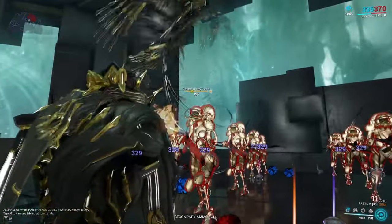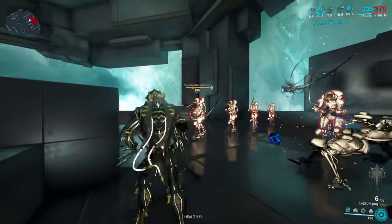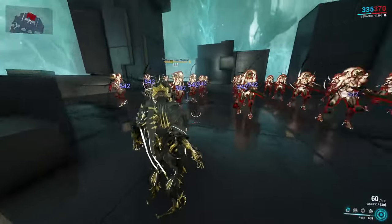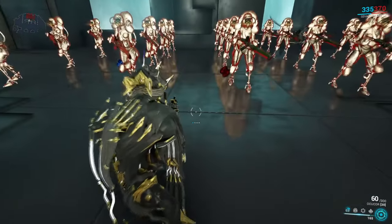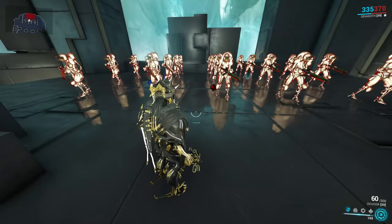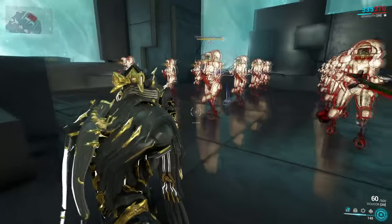Any enemy affected by Reap, when killed, will fill up Sephagoth's Death Well passive with a 5% increase per enemy killed. The shadow, when sent out, will mostly go in a straight path if left untouched. However, if you ADS and aim down your weapon's sight, this will increase the speed of the shadow and make it go to the point where you are aiming at.